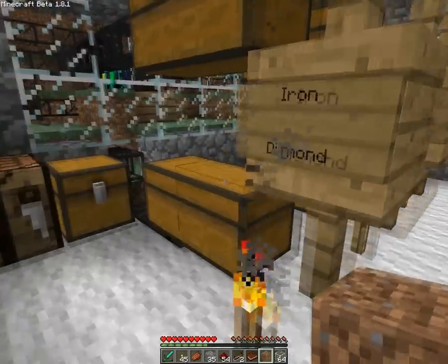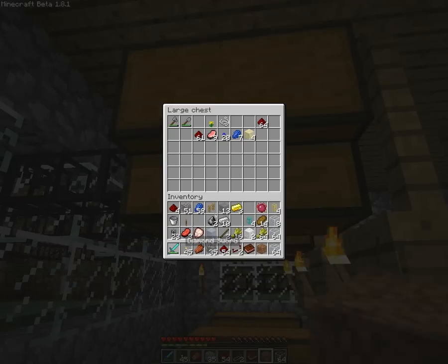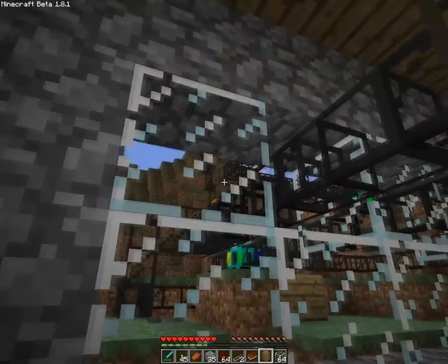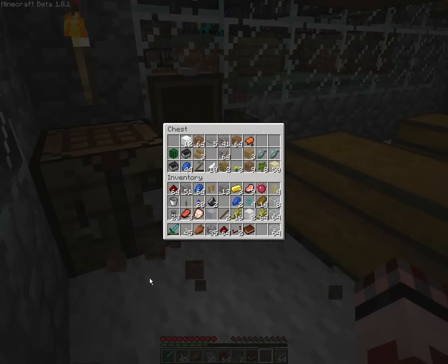So we have the diamond already located, iron is also already located. But why does it have all this weird stuff in there? I'm just full now, that's not good. Let's store the iron. Oh, that's not what I wanted to do.